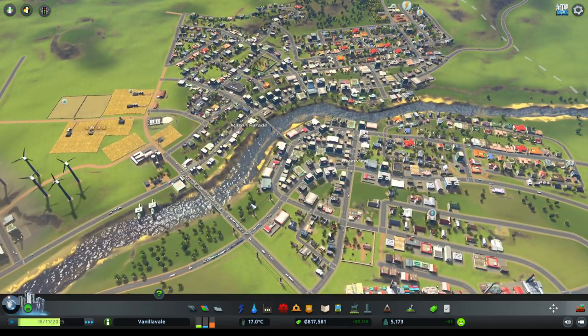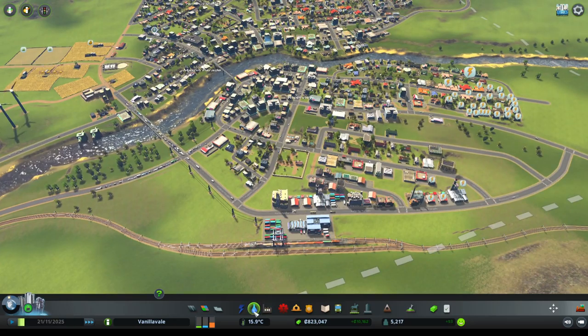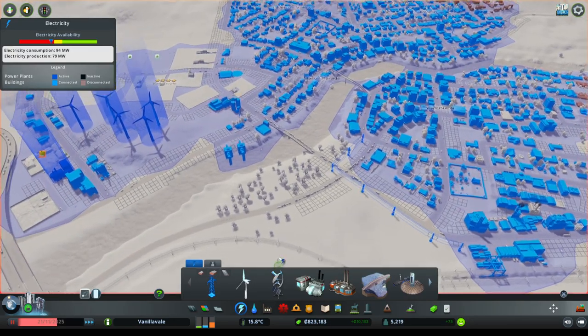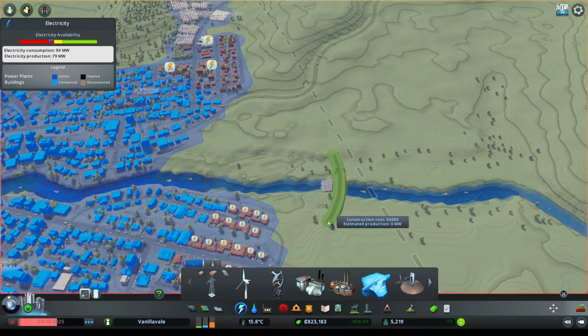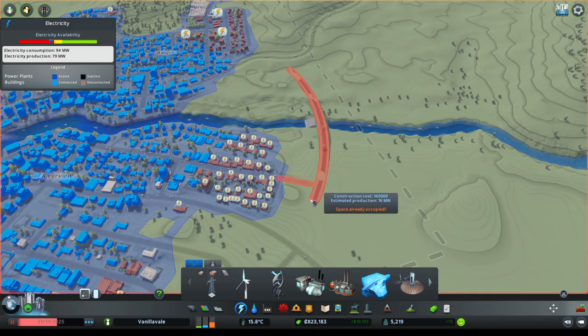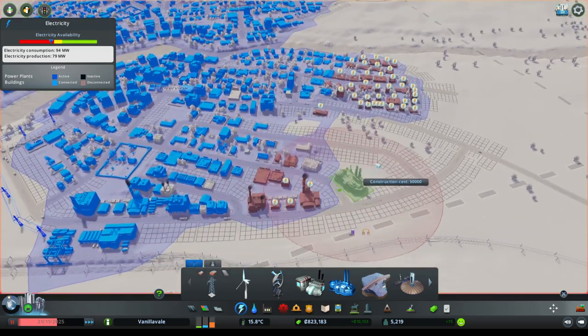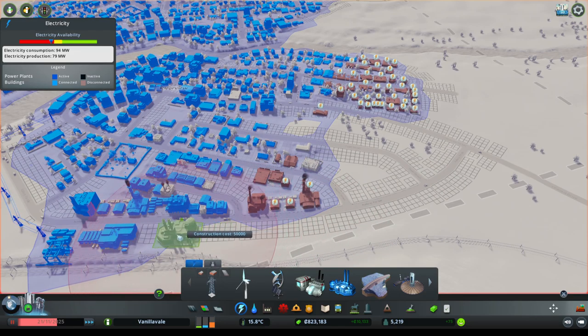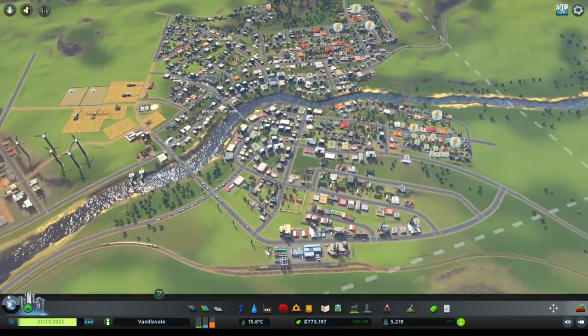We're out of power again - the town will have to start looking at what is going to be our next big power supply. I don't think this river is going to be big enough for hydroelectric. We can have a look but I doubt it - 16 megawatts, that's just not going to do it for us. Maybe this new industrial area will also be the site of a new oil power plant.